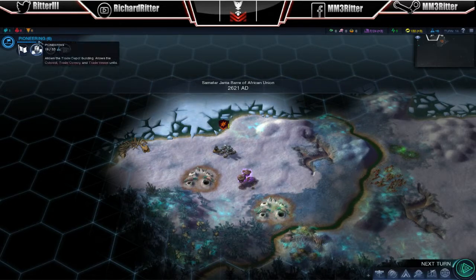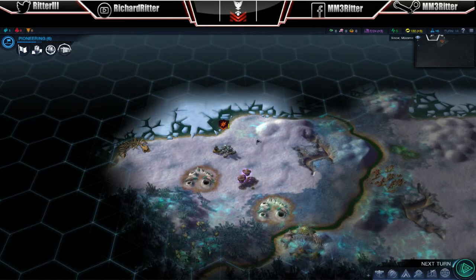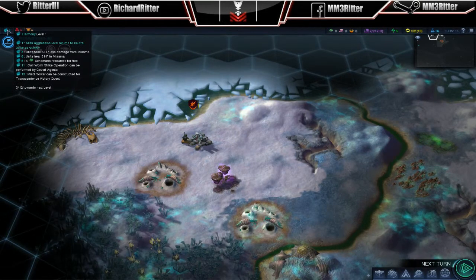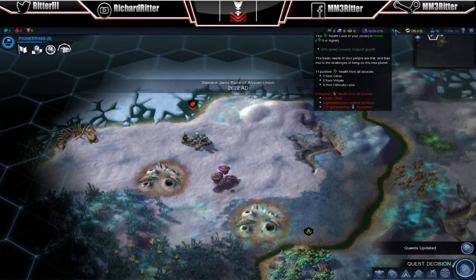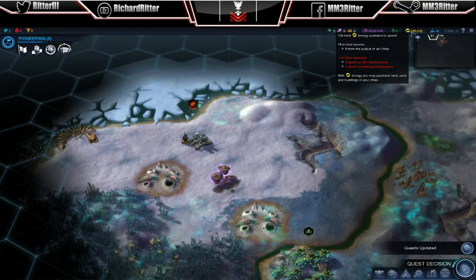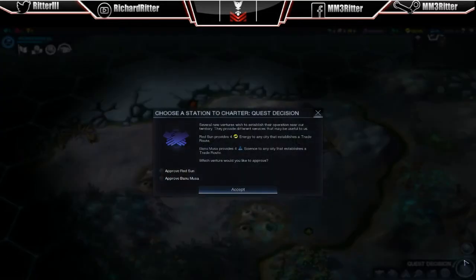The upper left hand corner shows your research undertaking as well as how many turns are left. I can see how much culture I'm earning right here. What my health is — so I was at 4 health, now I'm at 5, which is good. My energy level, my science level, and then later on the Xenomass, the Floatone, and the Fire Axe site, which are alien resources.